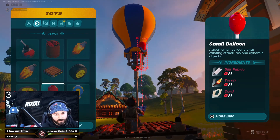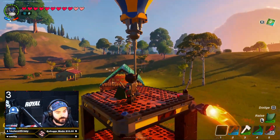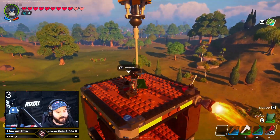The balloon itself is two silk fabric, a torch, and a cord. Or you can put a small one — just one fabric, one torch, and one cord. Obviously the bigger one should bring it higher. Now we're going to test it and see what happens. Okay, so that turns them all on, but anyways we can go up with the air balloon.